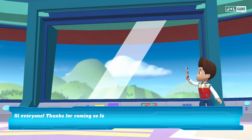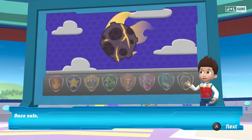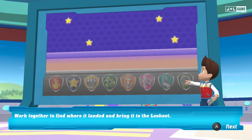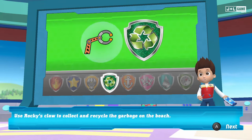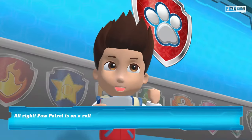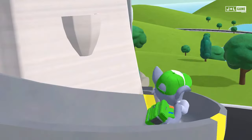Hi everybody, thanks for coming so fast! A meteor landed on the beach in Adventure Bay! The meteor fell near the beach without causing too much damage. Work together to find where it landed and bring it to the lookout! Use Rocky's Flock to collect and recycle the garbage on the beach! Use Rubble to clear a path so we can move the meteor! Paw Patrol is on a roll! Ooh, I like that slide!